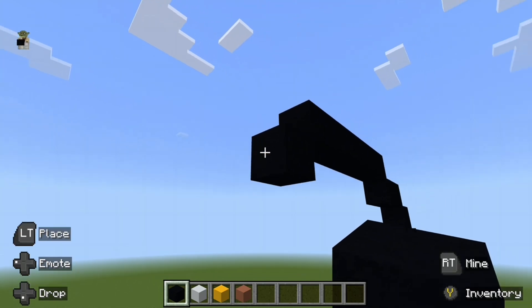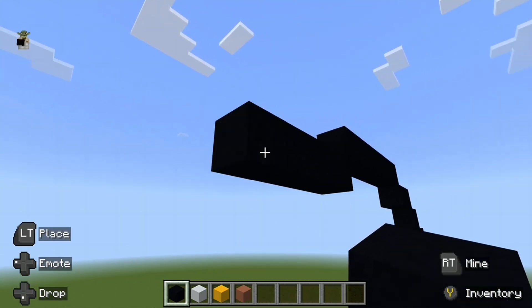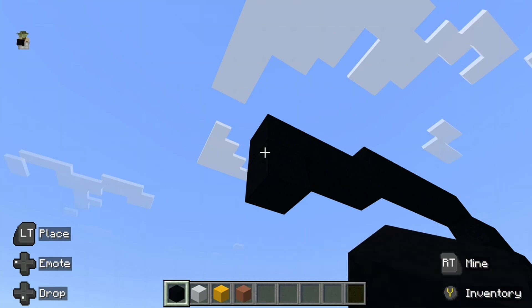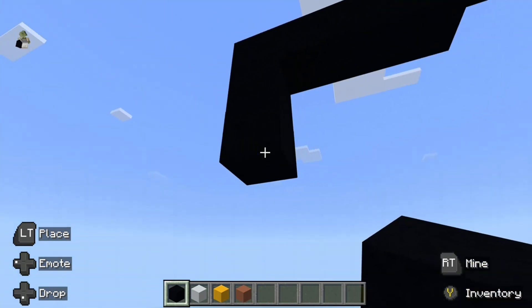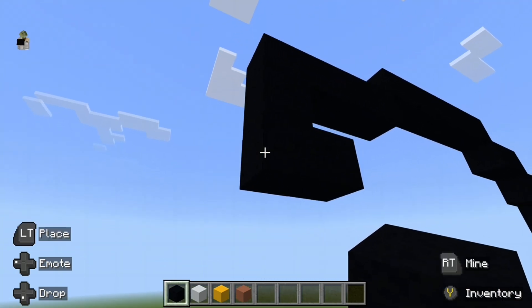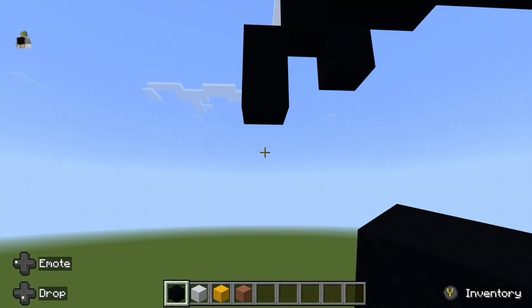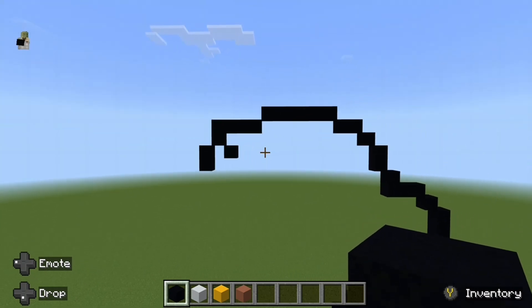Go left by three blocks. Now go down by one and do a down-right diagonal. But from this block here also do a down-left diagonal. And down by one. So that is what it should look like so far.